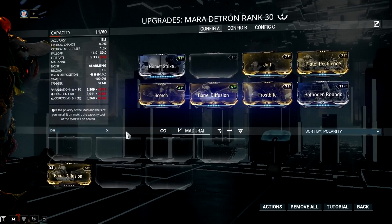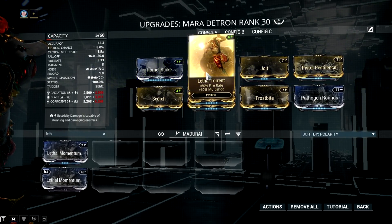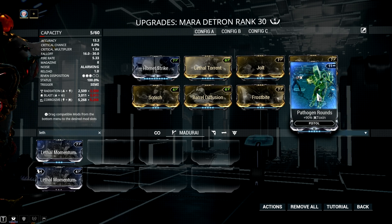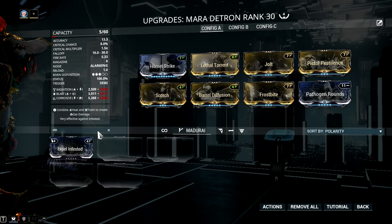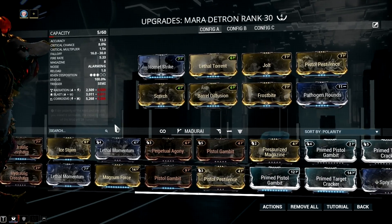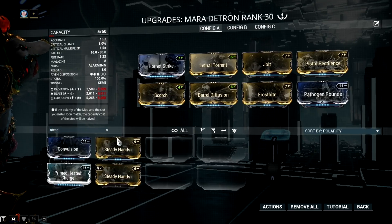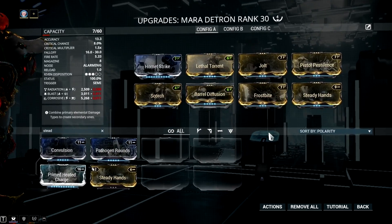Basically, status chance for this weapon is crucial to give each pellet a guaranteed status proc, and multi-shot mods are beneficial as they add more pellets. Now you may wonder why I added one 90% status mod on this build — it's because I want to proc corrosive more often, which is why I decided to add Pathogen Rounds. However, this slot is optional, and if you think you need more stability, then go for Steady Hands. Anyway, the damage output of Mara Detron is pretty good with just these 4 dual status mods, Hornet Strike, and these multi-shot mods.